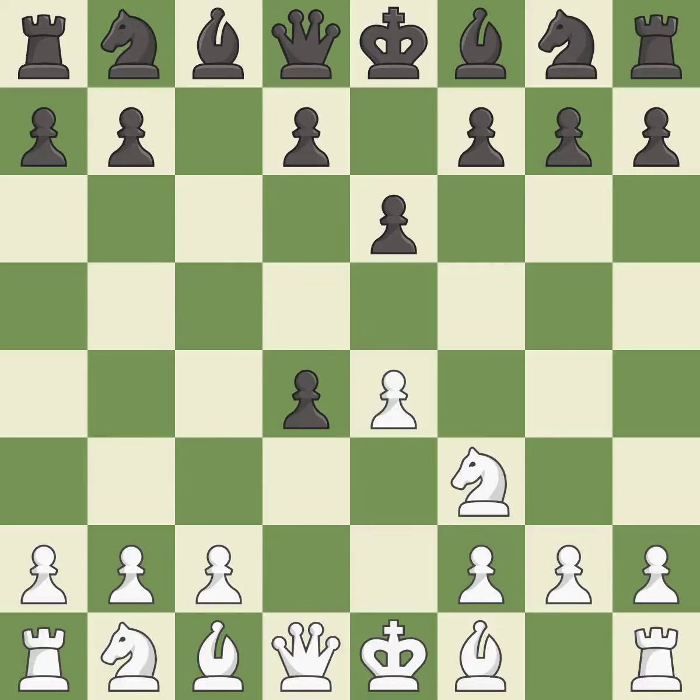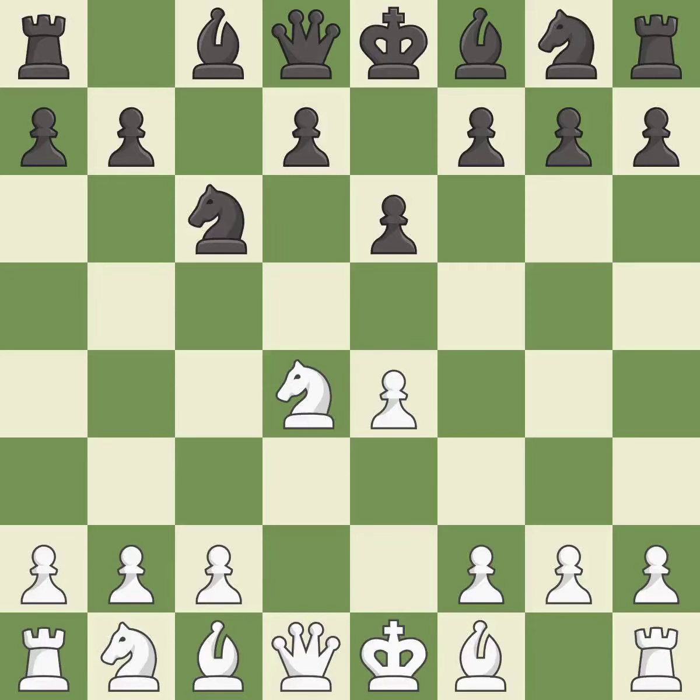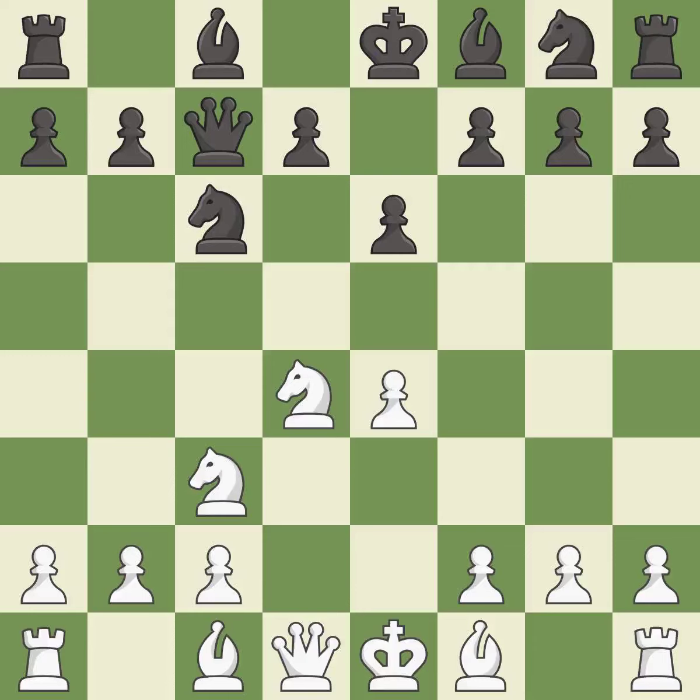Cxd4 gives black two central pawns versus one central pawn for white. Nxd4 recaptures the pawn and activates the knight in return for having one central pawn versus black's two central pawns. Nc6 challenges the knight on d4 and controls the e5 square. Nc3 defends the e4 pawn and puts more pressure on the d5 square. Qc7 defends the knight on c6 and controls the important d6 and e5 squares. B2 develops the bishop and prepares castling. A6 prepares the b5 pawn push and stops the white pieces from coming to b5.